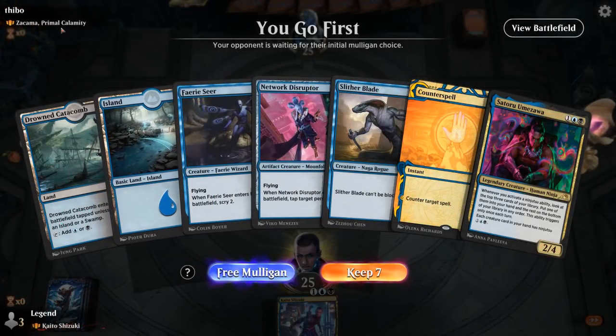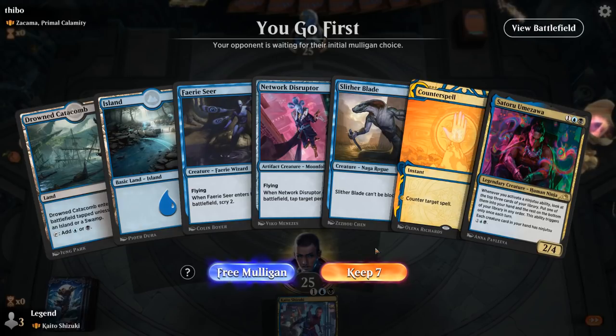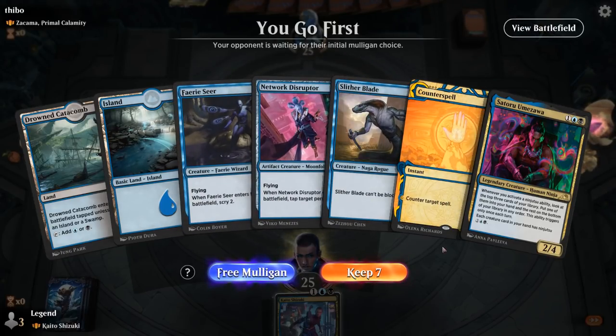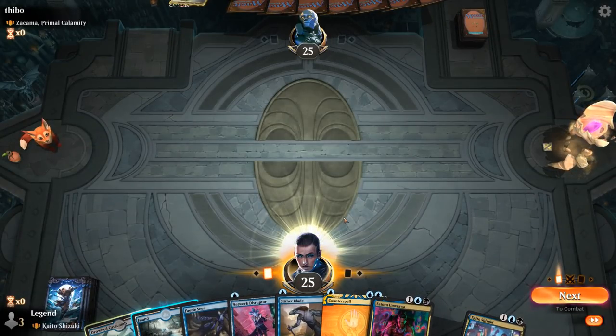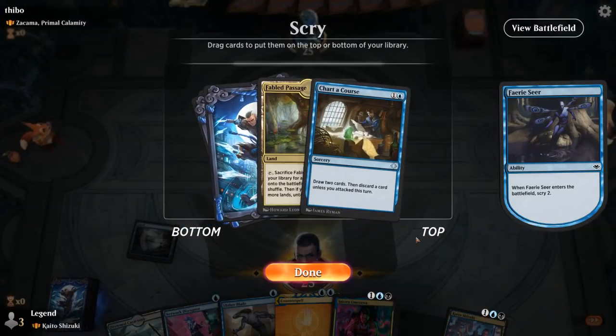Alright, we're on the play facing Zakama — so a ramp deck. Having access to a Counterspell is huge. This might be a keep even though we have a few too many cheap creatures and not enough actual ninjutsu cards. If we find a third land we'll be able to play Kaito for card advantage, and I get to Scry 2 here to find one of them.